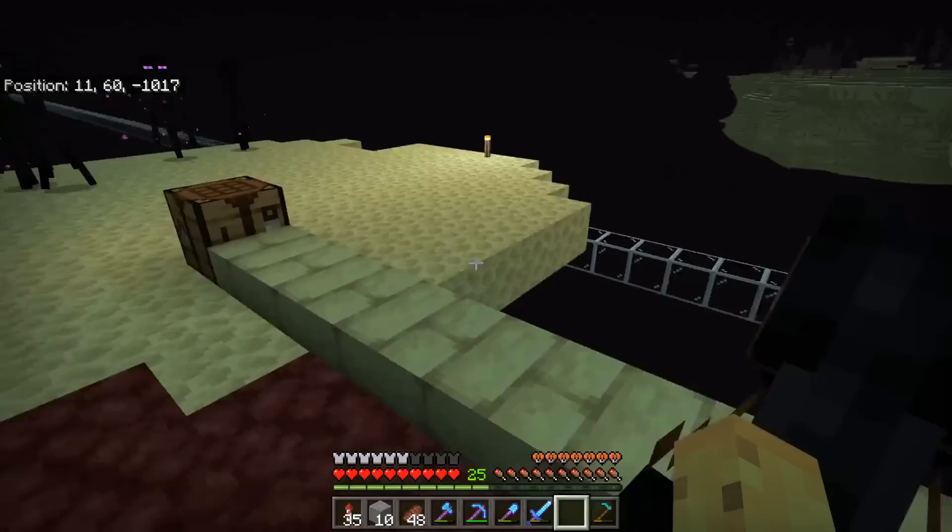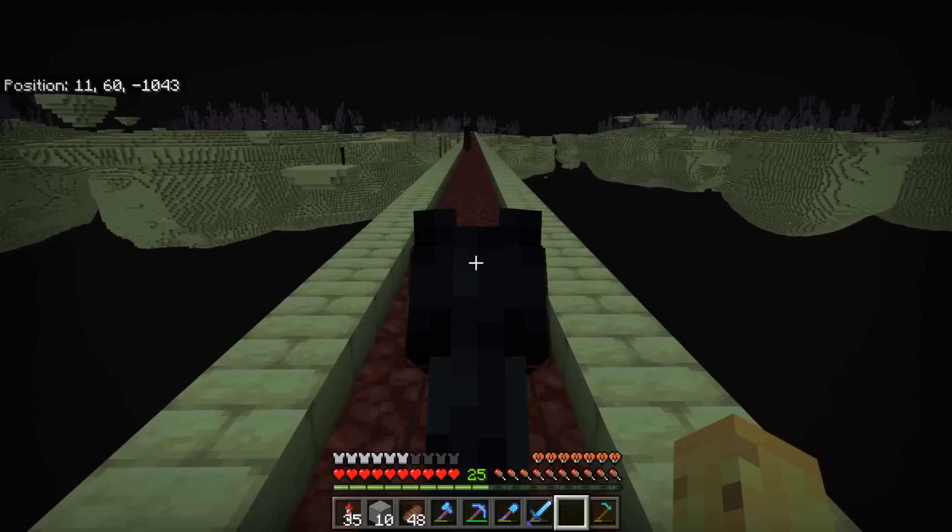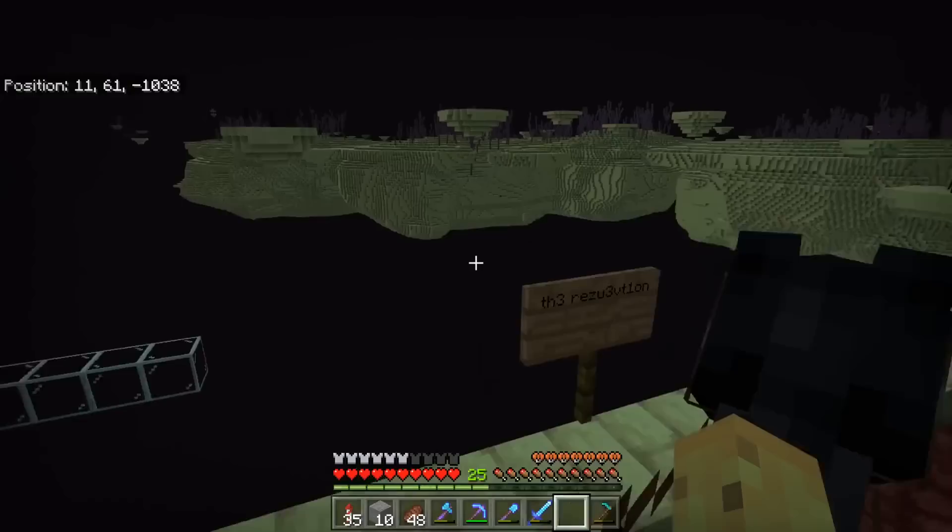This right here is the start of the End road. Funnily enough, it actually starts on an End island, not the main End itself. There's a big glass highway to take me from one to the other, but this is where the End road actually starts — meaning it's not just a road in the End, it's a pathway through the End islands, which is super weird and might seem like it has no use, but I'll explain it when we get there. But first, how exactly did this end up being 6,000 blocks, and why are there signs on the left saying things like 'the revolution' but with ones and zeros?